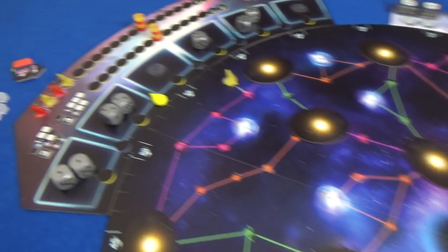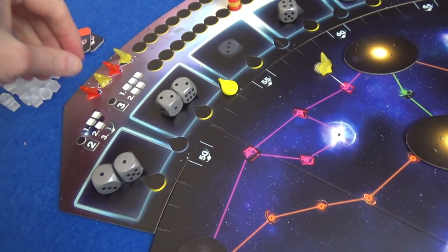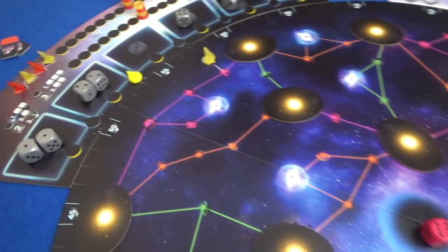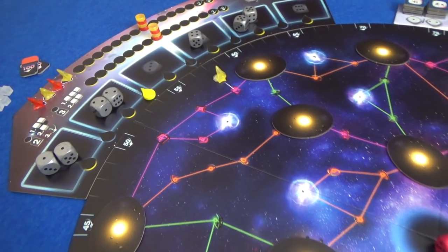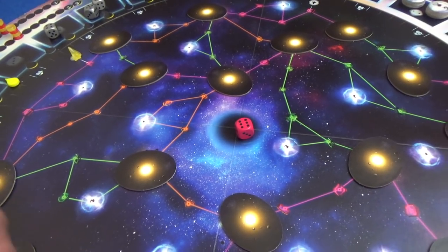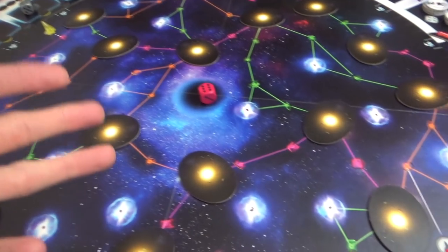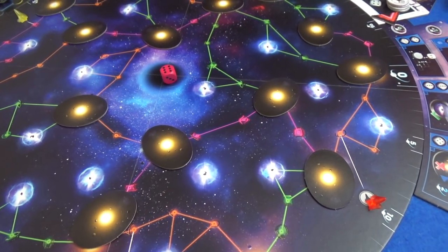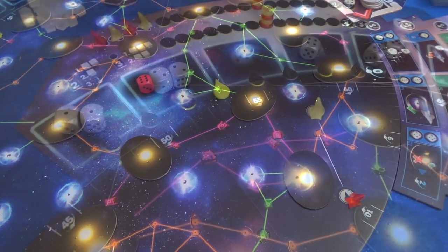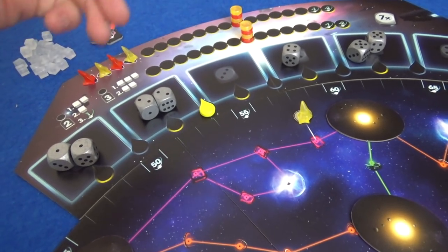So we choose dice now. In a two-player game, we each have two markers on here, and we will choose the dice in this order. This is a dice-drafting game — we are going to be drafting these dice. They relate to the actions that you get to do. Not necessarily, but the higher numbers tend to be better. For movement, for example, you can move more, although you need to move exact numbers, so you might want a very specific thing. When you take a die, though, you need to move your markers on these tracks.